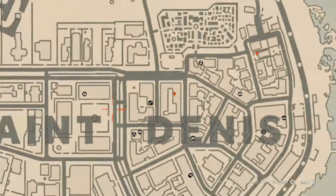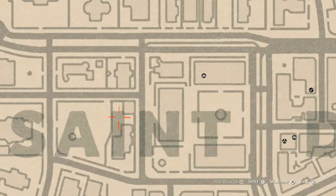Right inside Saint Denis there is a family heirloom sitting on a white table with a chess board on it. On that chess board you will find an Ivory Hairpin — that is a family heirloom, so go get that.